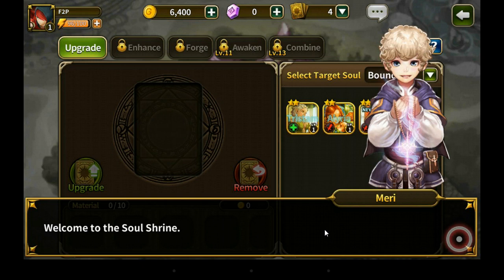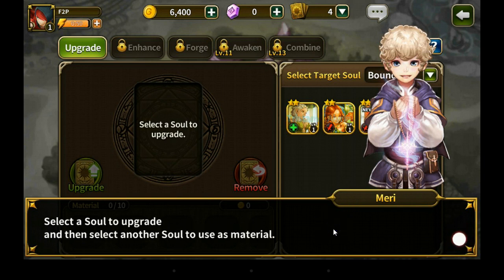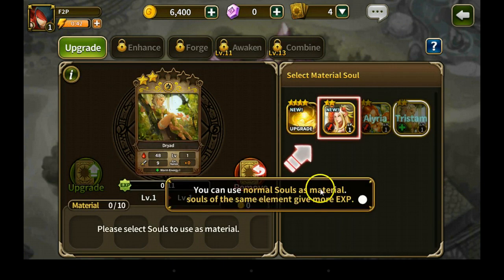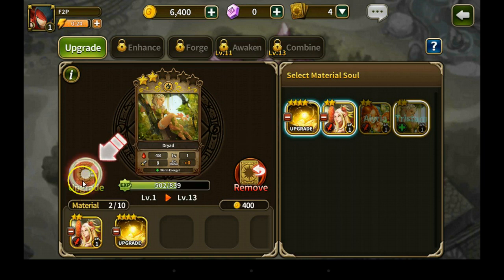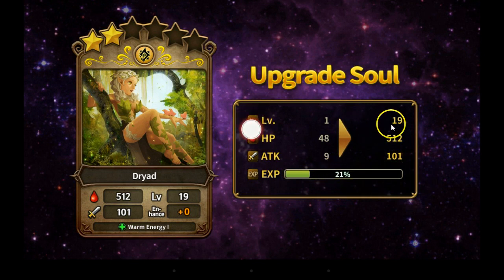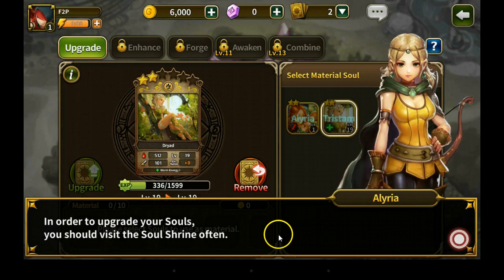Alright let's upgrade — this is a soul shrine, you can strengthen your soul here. Mary will help you unlock your soul's hidden potential. Welcome to the soul shrine — it doesn't take much effort to upgrade souls. Select a soul to upgrade and then select another soul to use as material. Okay so we're going to upgrade this one. You can use normal souls as material — souls of the same element give more experience. Material souls give more experience. We'll click the upgrade icon here. Level 19, cool.